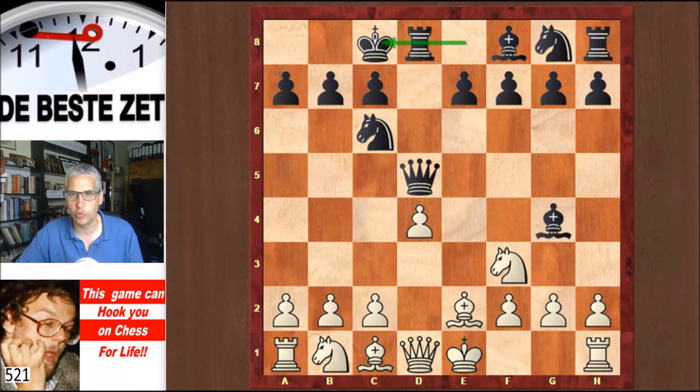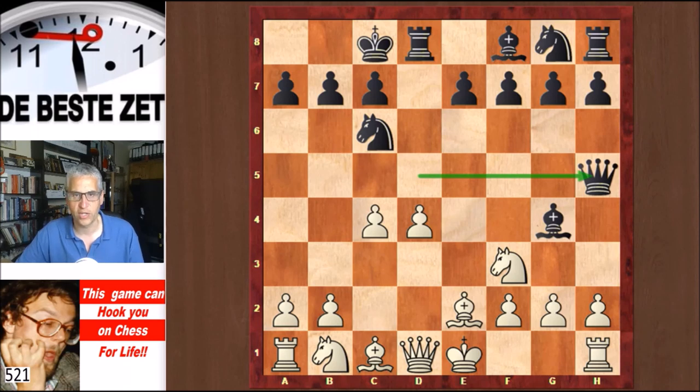Many games were played with these moves before. For example, one top game between Peter Leko and Vasily Ivanchuk in 2009 continued with Be3. But Ralph Runow played c4, hitting the queen. The queen can go to f5 — many games have been played like that — but in this game Schmidt went to h5. In all the grandmaster games that I found, Be3 was played on the 7th move, but Runow plays d5.